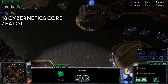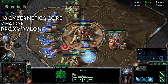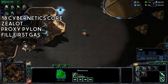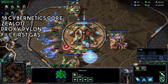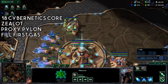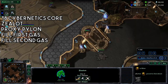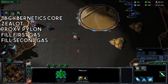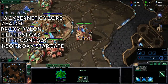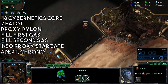That's two probes in each assimilator. Your proxy probe should be placing down a proxy pylon. Go ahead and fill up your first gas to three out of three. Pay attention to where max packs puts his proxies on this map. Get your proxy stargate — should be around 150 on the timer — and then get an adept and chrono it.